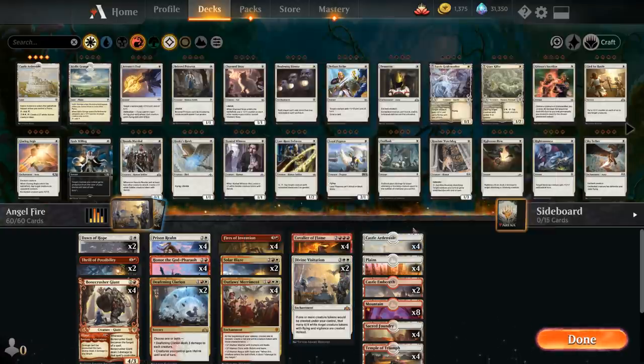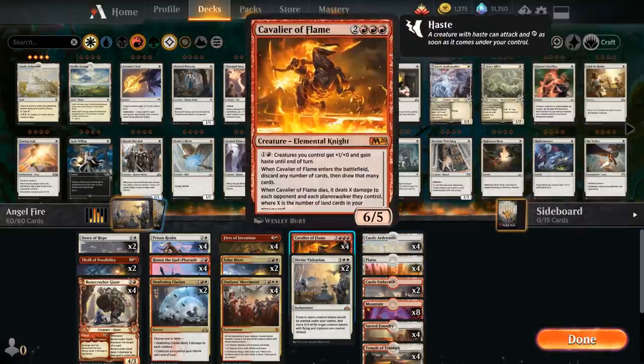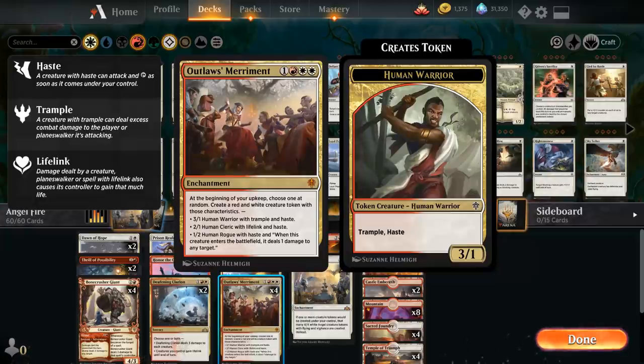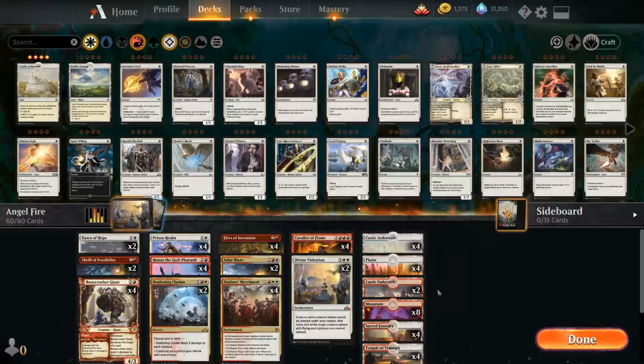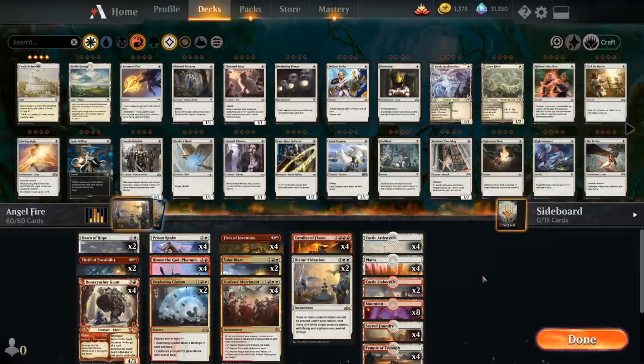For the mana base, we of course need the full playset of Castle Ardenvale to synergize with our Divine Visitation. It's a bit of a stretch when we also need triple red for Cavalier of Flame, but with 18 red sources total and 16 white sources to help with the double white on Outlaws' Merriment, we should still be okay. The only drawback is that sometimes Castle Ardenvale can come into play tapped, since we only have four basic Plains and four Sacred Foundry, which also counts as a Plains for Castle Ardenvale coming in untapped.